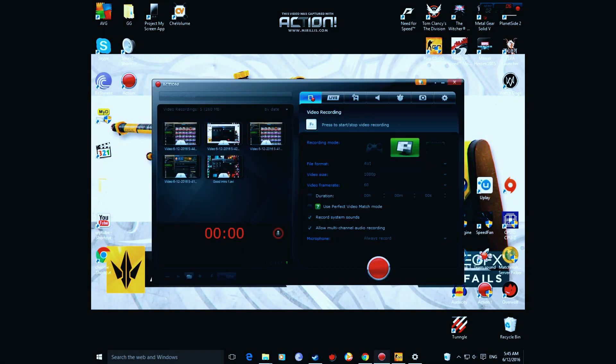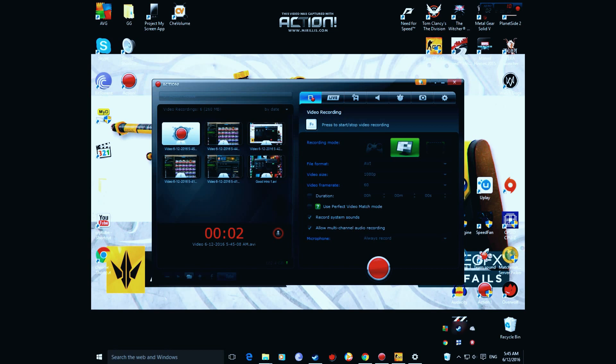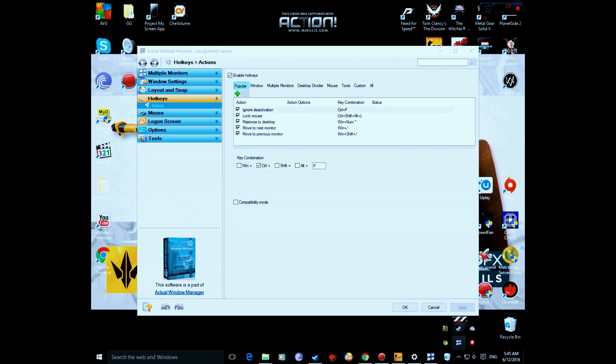So what you want to do is download a software called Actual Multiple Monitors. The link is going to be in the description. When you open the program, you will have a section called Hotkeys and under it, Actions.